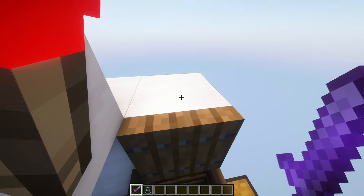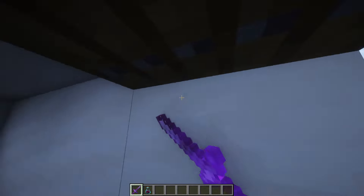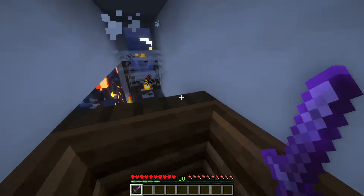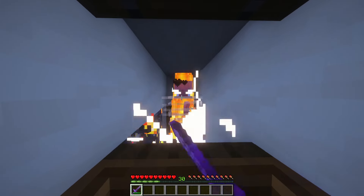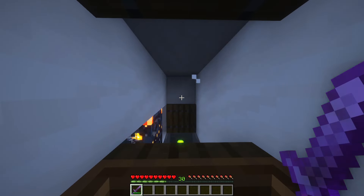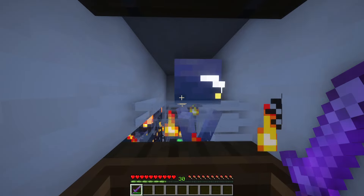To activate this farm, just get inside the composter and activate the trapdoor. To start the farm, all you need to do is sit here and wait for the breezes to spawn. All their loot will go into the hoppers and into the chest.